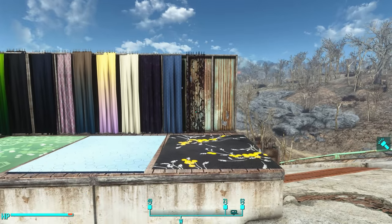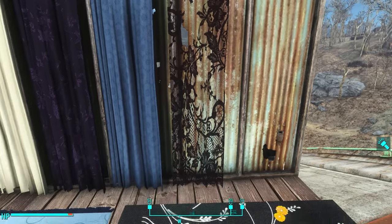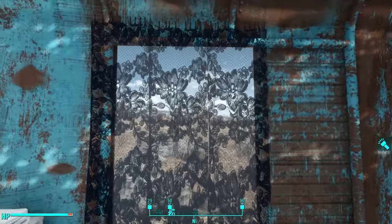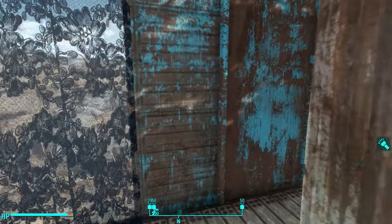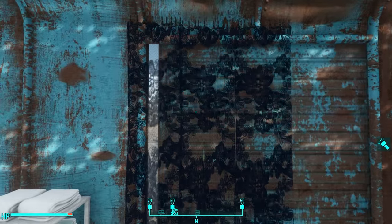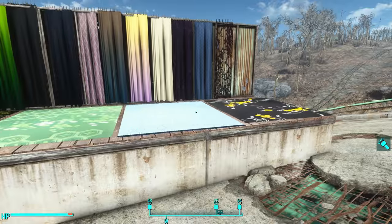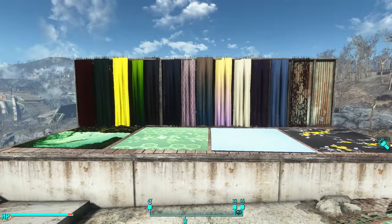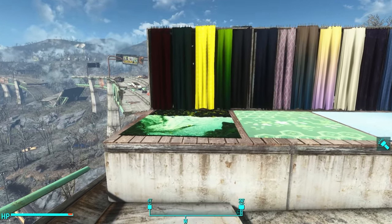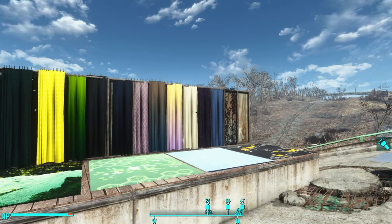This is also the only mod I know of that has these lacy transparent curtains. I used these in the boxcar bathroom in my Grey Garden settlement build that I'm working on now, and they worked perfectly. Another nice thing about this mod is that many of the curtains and the rugs were designed to go together, so you can finally get your carpet to match your drapes.